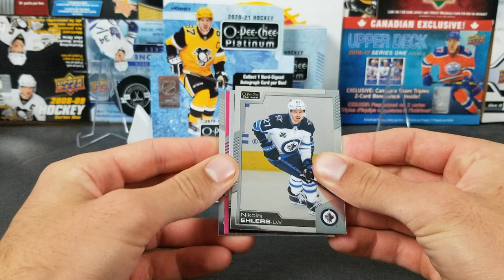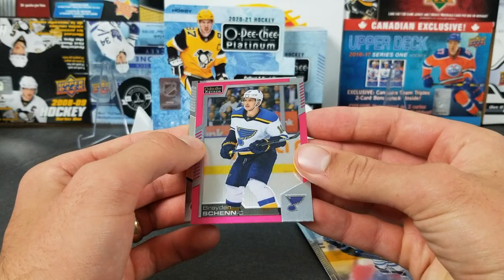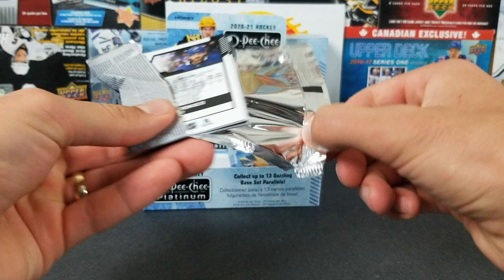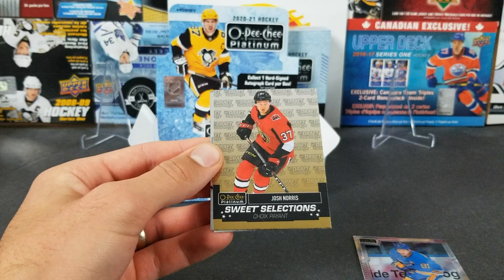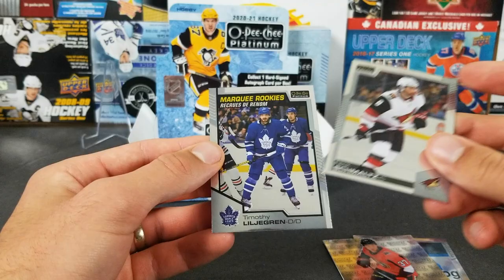This might be a matte pink — Nikolai Ehlers retro of Thomas Hertle, and a matte pink of Braden Chen. Matte pink — these ones are not numbered, but decent looking card. Morgan Geeky marquee rookie. We got a Vladimir Tarasenko. Here's a new insert — Sweet Selections — Josh Norris, that's a cool one. Nick Schmaltz.